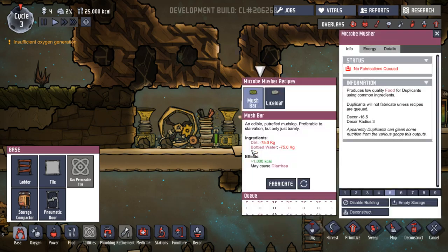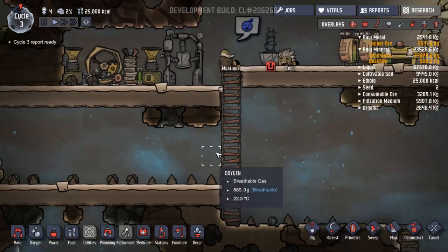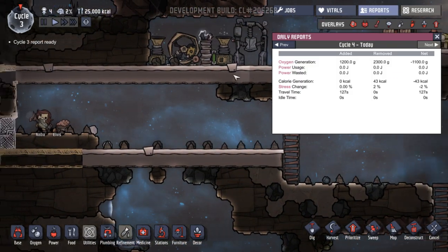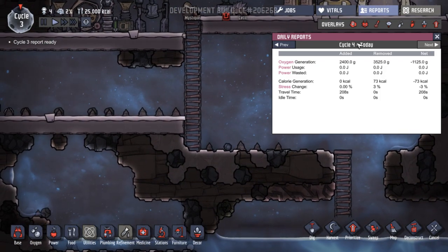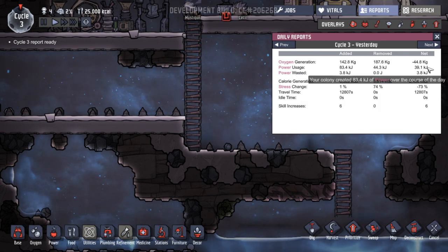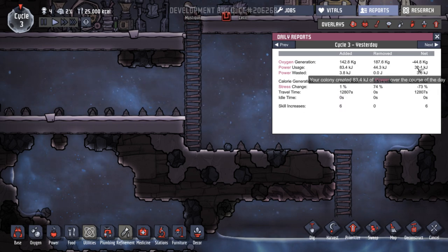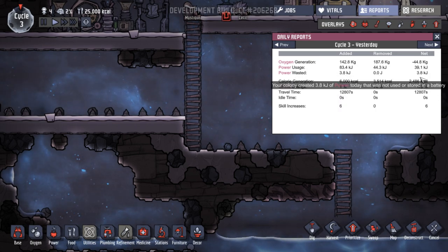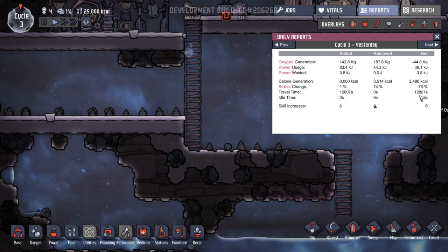No fabrications queued - let's queue some more of those, that's the only thing we can make. Oh, everyone's going to sleep! I was thinking what the heck's going on. The machine's still going even though everyone else is asleep. Let's see - a net loss of oxygen. Power usage - created extra over the day. Okay, that's good. So we've got 39 kilojoules extra. Wasted 3.8 - I don't know how we've wasted some. We've generated extra calories, which is good.